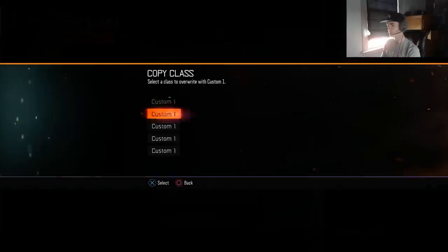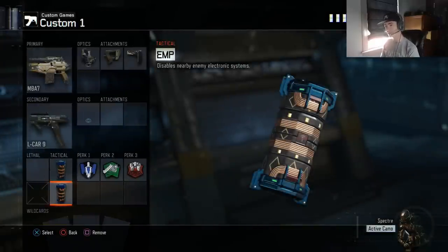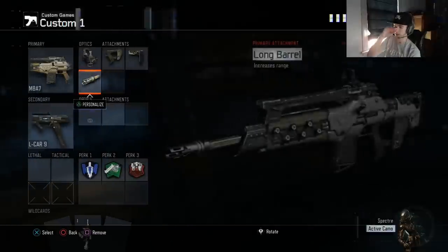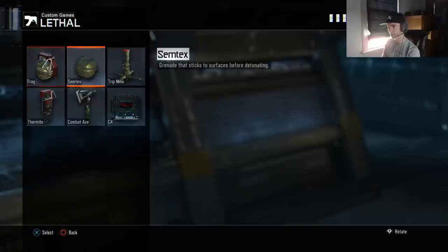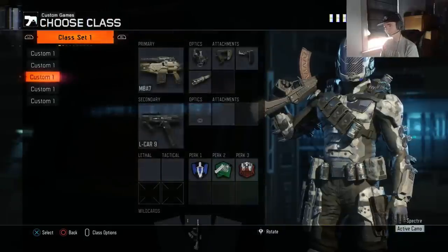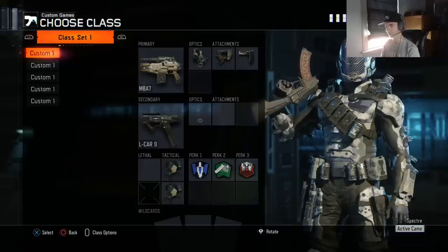I'll have two tacticals — most of the time trophies. My team kind of runs trophies but most of the time it's my job, so I'll have trophies on. I'll copy this class and have the exact same class that I'll only use if they have a Cerberus, or if every tactical is banned other than EMPs and I just want to spam them — say for Bunker Hill or Stronghold so they can't break it. I'll also copy it with long barrel instead as my uplink class.